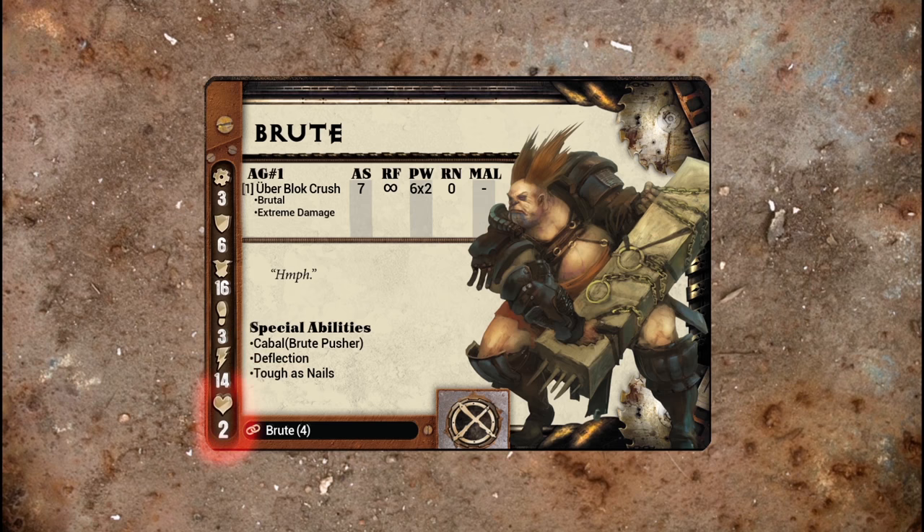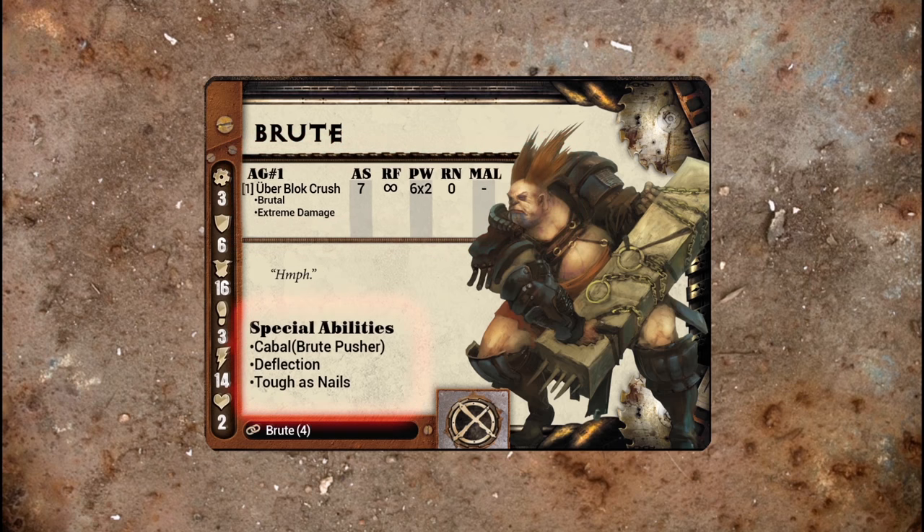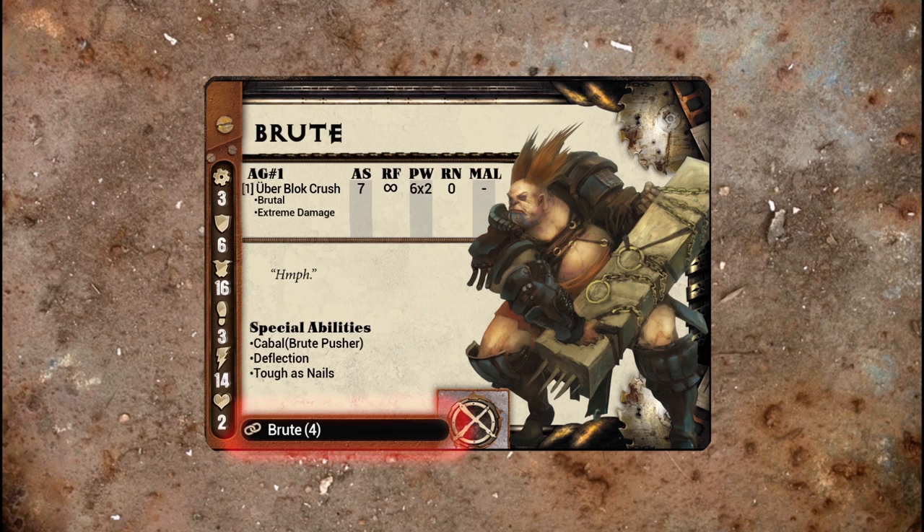Hit Points: this represents the amount of damage a model can take before being slain. We also see on the card a model's attack groups, which we'll explain later. Below this is a model's special abilities. These are all unique and defined on the back of a unit's card. At the bottom, you see a model's squad link box. Each model in Dark Age activates individually, and certain models can build together to form squads.